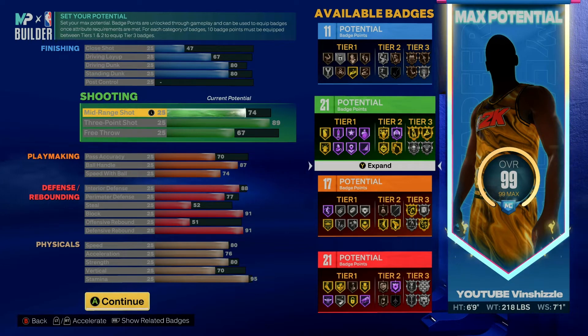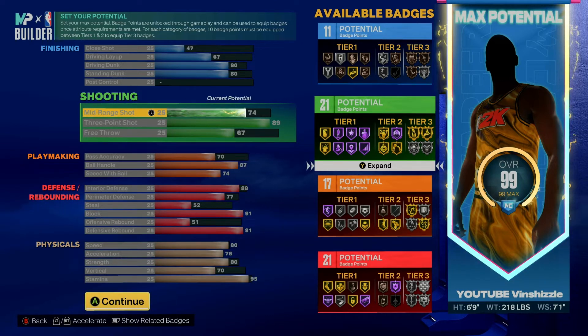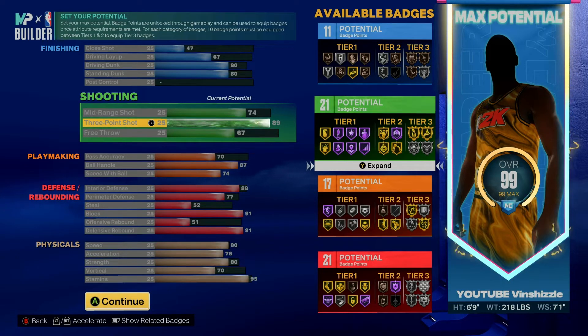This is why I believe my ISO build is separated from a lot of others. We want 74 on the mid-range shot — that's going to allow us to knock down those mid-range jumpers on step-backs with separation. For the three-point shot we went 89, which allows you to get gold Agent 3. I believe that is the best shooting badge in all of NBA 2K23, which is why I went so high on the three-ball.